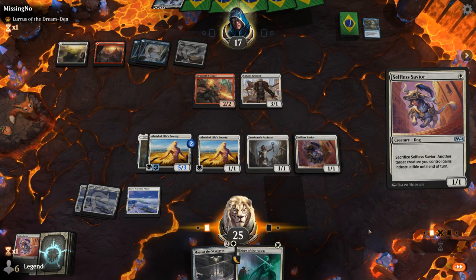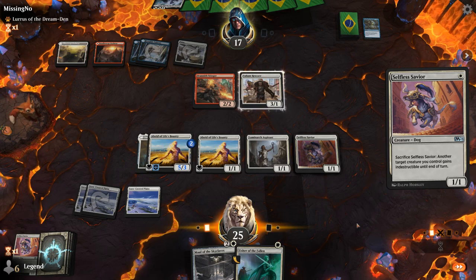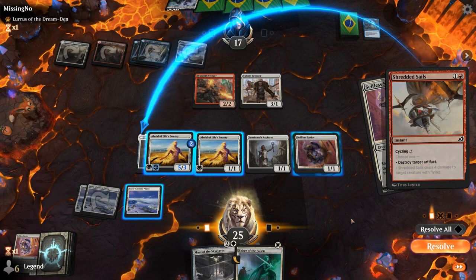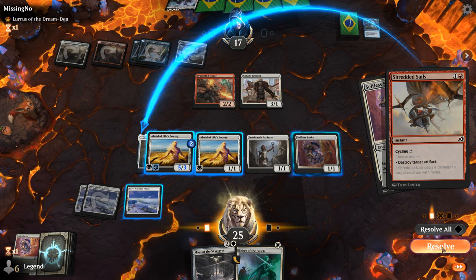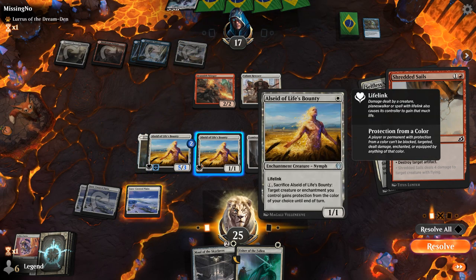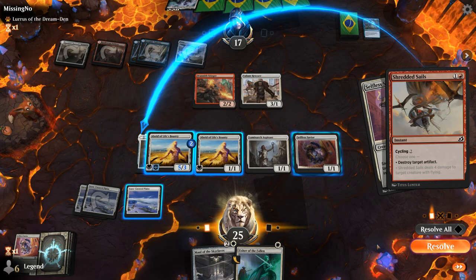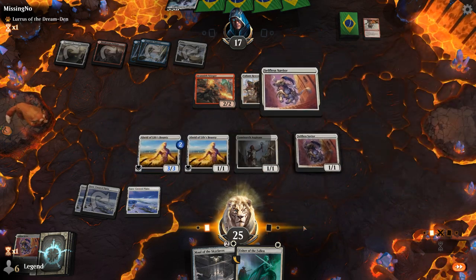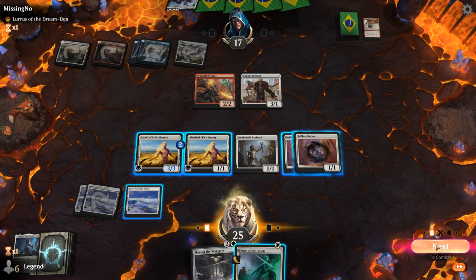Attack for six, play Usher. Shredded Sails hits the equipment — fair enough. Alseid can only protect enchantments and creatures, not equipment, so that happens. At least they're not killing Maul, but that does slow us down a little bit.